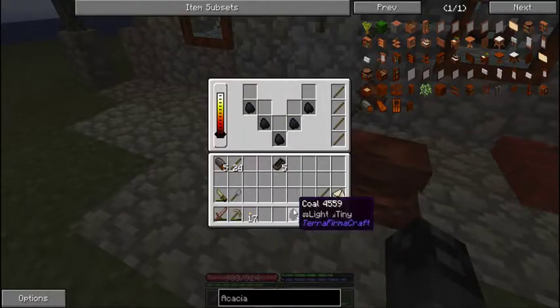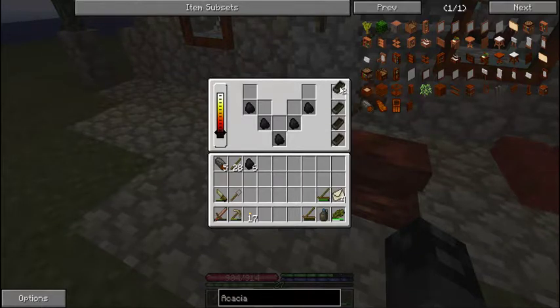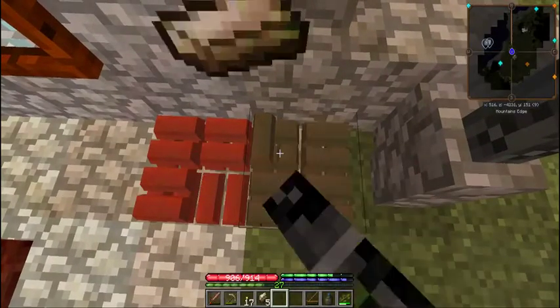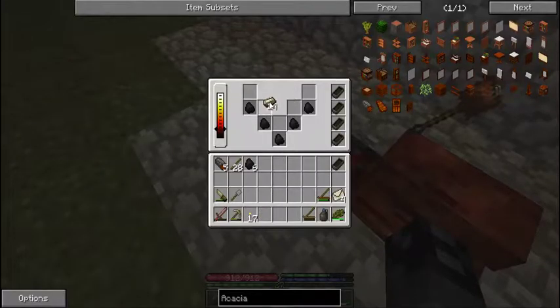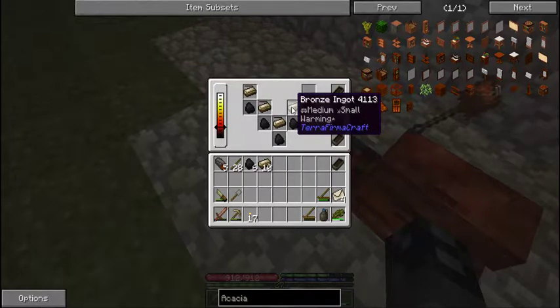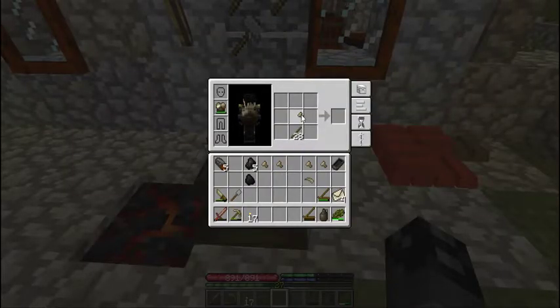I've got the forge heated up to attempt to make a bronze anvil — we'll see if I end up having enough coal. I'll grab the usual 14 bronze ingots — nope, that's 15, that's too many. We just finished the last tool head, so we're now armed with a bronze anvil, a legion of axes, and a scythe.